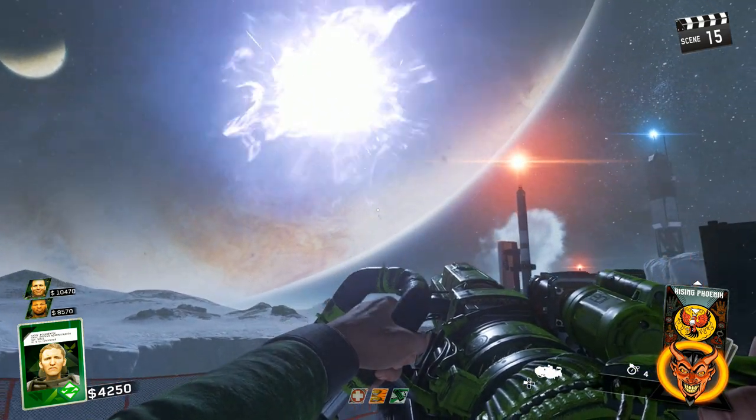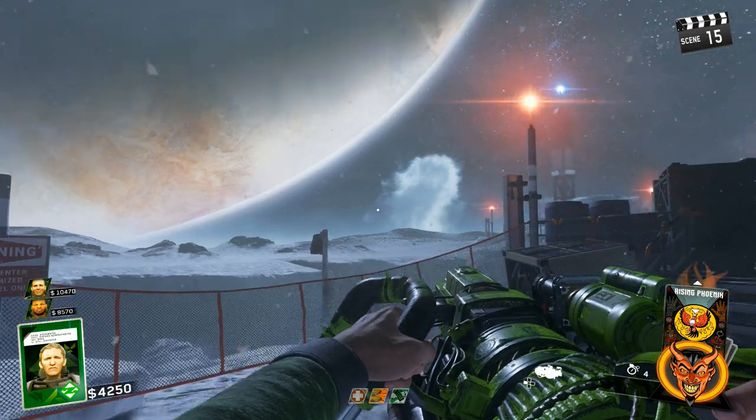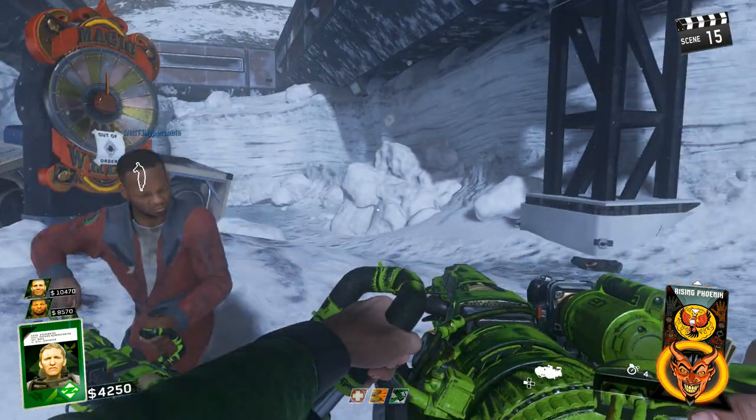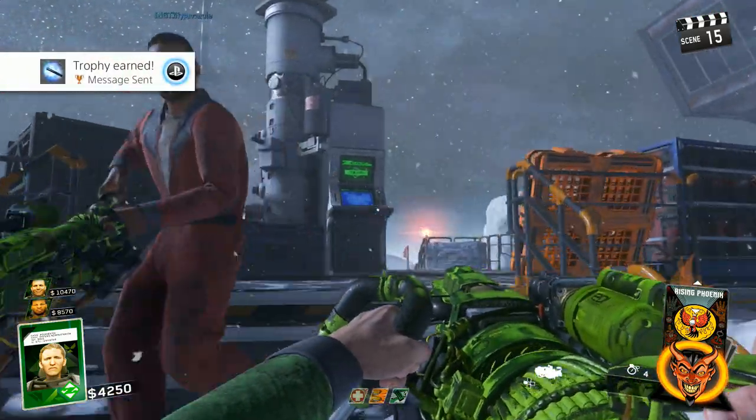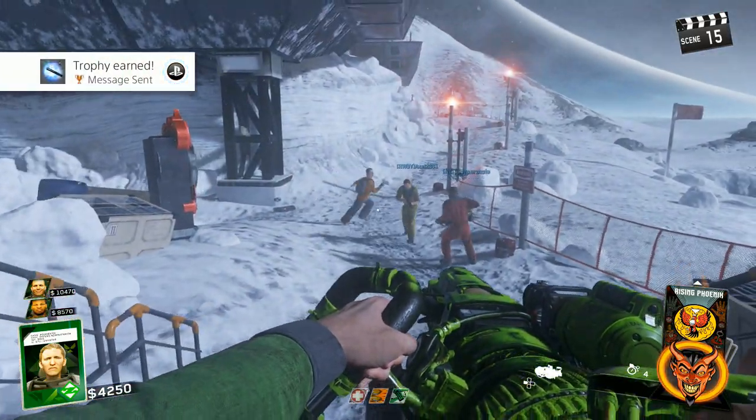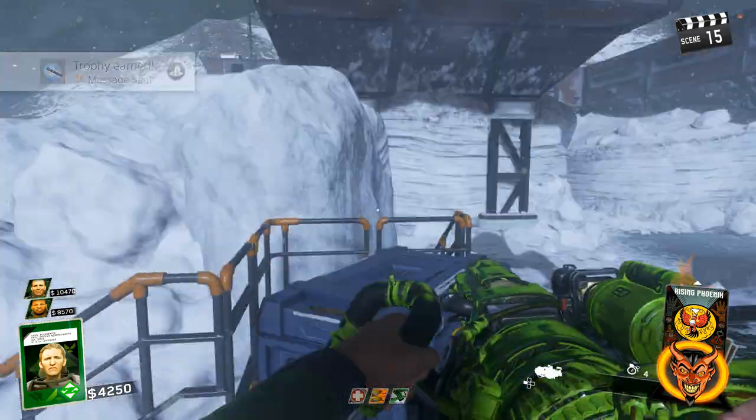That's glowing in the sky. Boom! And the turnstile is now back at Shaolin Shuffle. So maybe we'll go back and play Shaolin Shuffle again — not until we're done the super easter egg — and see what happens with the turnstile. And that's it, there it is. Trophy earned: Message Sent.